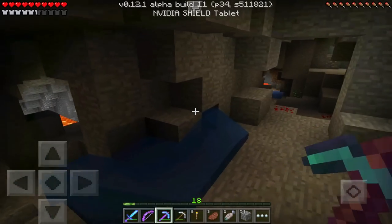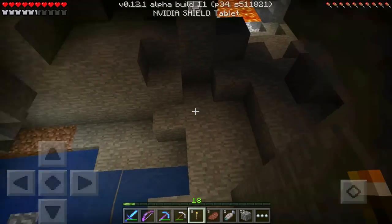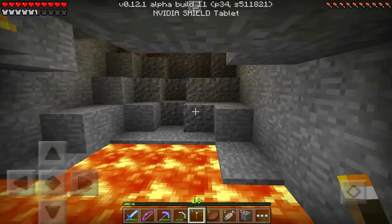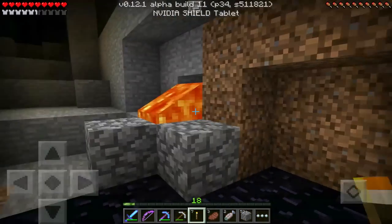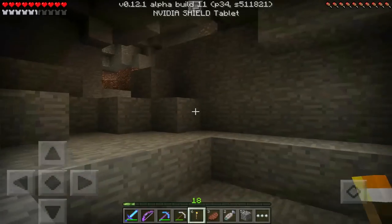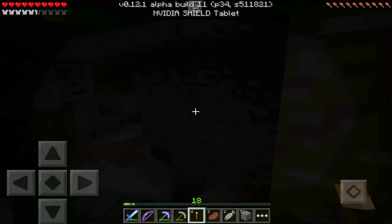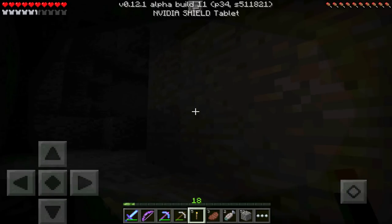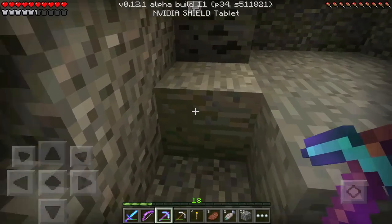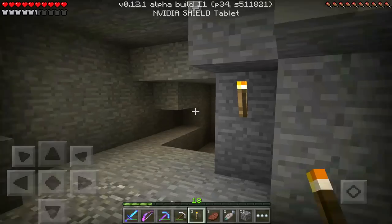Oh my gosh, this is awesome. Let's clog up that water source and jump down this way. Now we've gotten to a situation where we may want to start making a water bucket to get over some of this lava. There's another cave going this way — emeralds, yes! Look at that. Two emeralds, not too bad. So now we're at five emeralds and five diamonds. This is awesome — Fortune picks are the absolute best.